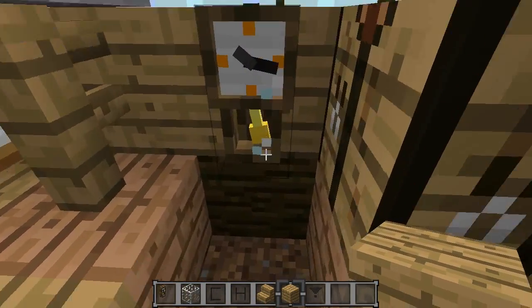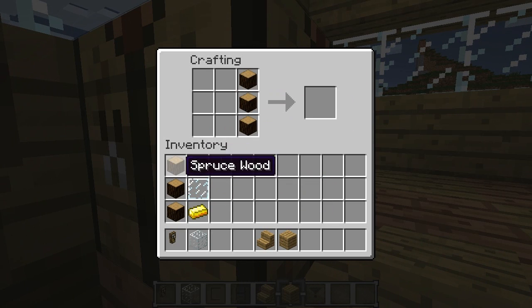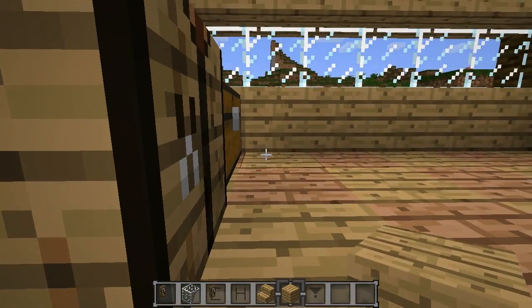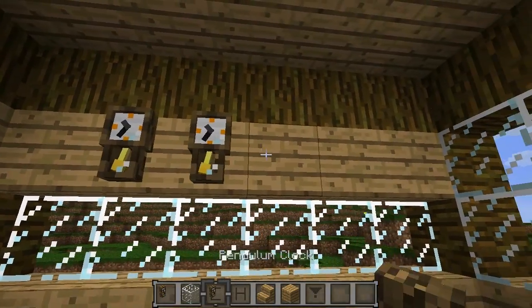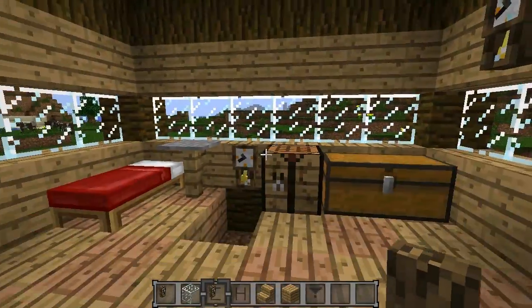So yeah, here's our pendulum. Let me go ahead and show you guys the crafting recipe. You're going to need some wood, and just put that on the side of your crafting bench. Add a little clock at the top, a glass pane in the middle, and then a gold ingot at the bottom. That will give you your Pendulum Clock, and you guys can pretty much put it everywhere you want, which is pretty cool. And it also makes your house look very, very nice.